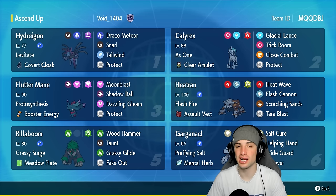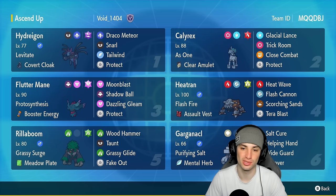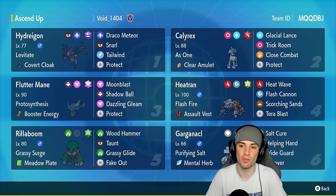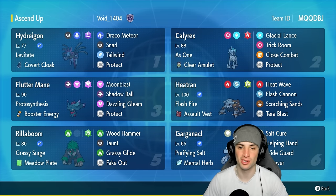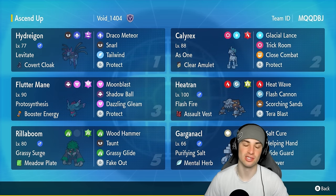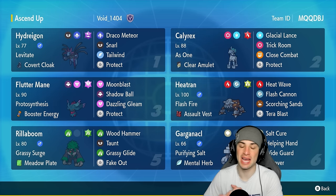Should be a lot of fun considering I haven't used Gargancl since the early seasons of Scarlet and Violet. I absolutely love this Pokémon due to Salt Cure and Purifying Salt. Ice Rider Calyrex is our main restricted Pokémon - it has As One ability, Clear Amulet as its best item, Fire Tera type, with Glacial Lance, Trick Room, Close Combat, and Protect.